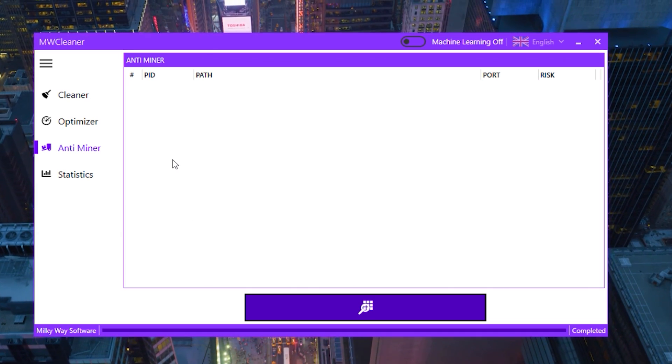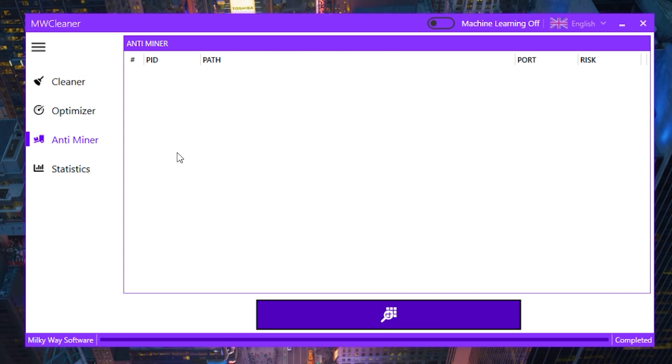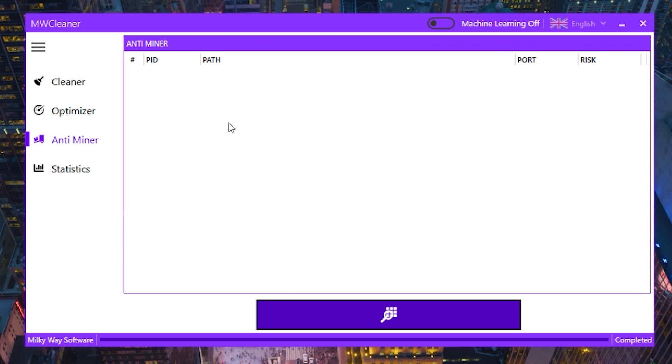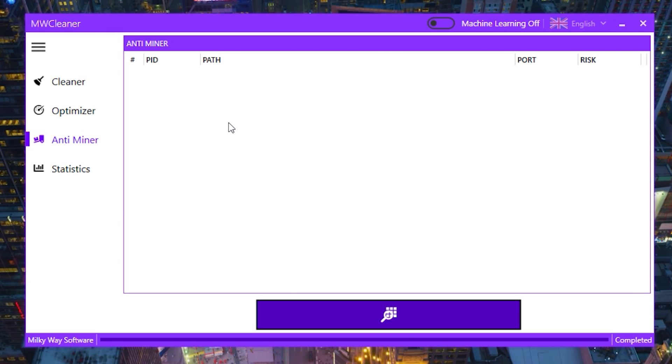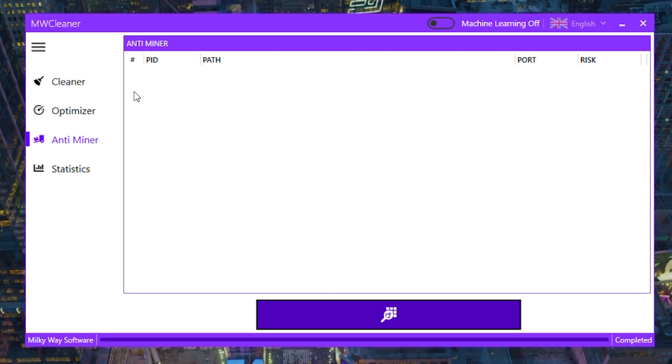They have something here called anti-miner. If you guys know what miners are, cryptocurrencies use them. There have been a couple of scandals where programs have had miners built into them. This will actually search for miners and clear them off for you. Essentially, mining is not necessarily a virus, but it's something you don't want your PC doing without you knowing, and you can pretty much check it right here.